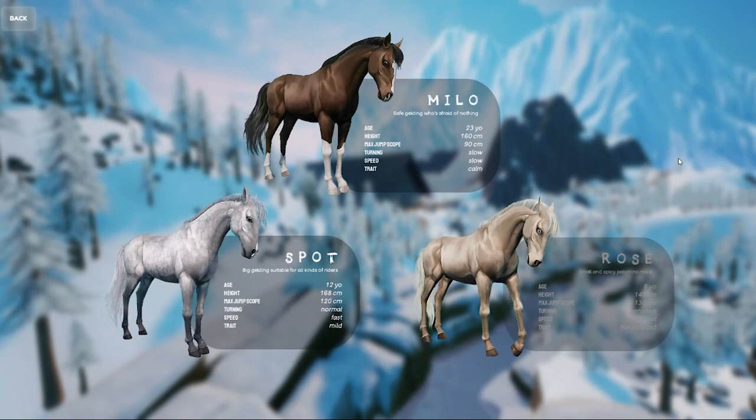Spot is actually very feisty. He is 12 years old, 168cm, so he is a little taller than Milo. He has a max jump of 120cm, so he can jump pretty high — 30cm higher than Milo. His turning is normal, so he is way faster than Milo.